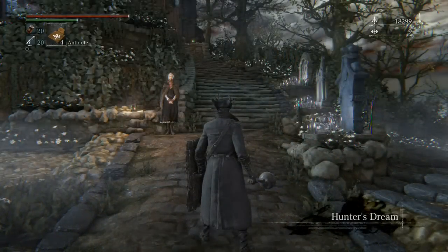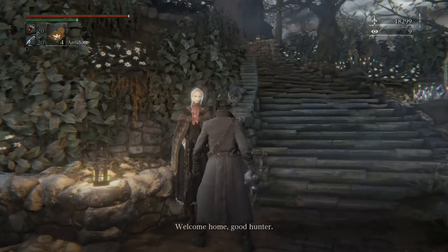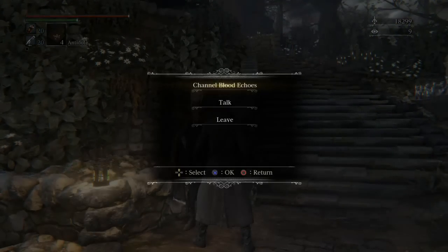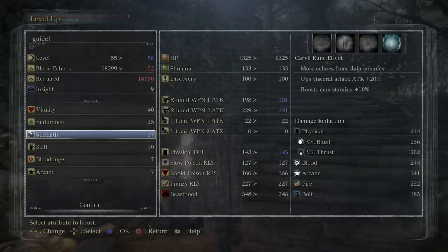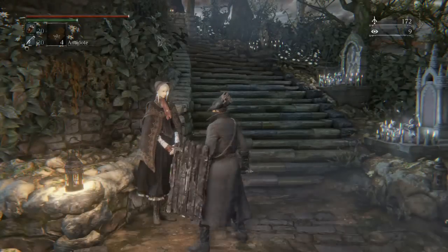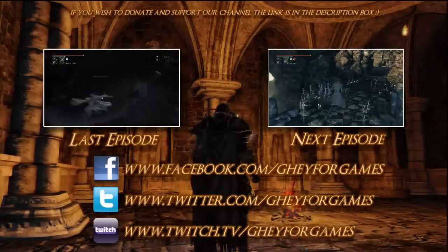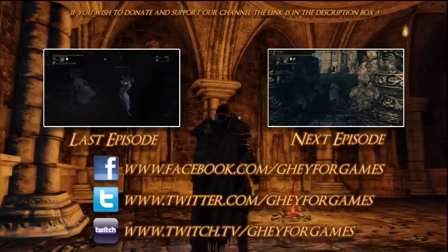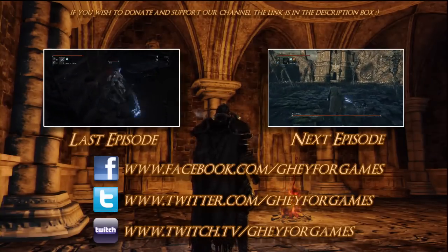And now back to the dream. I think that's pretty much it for this episode, guys. We're just going to see if we can level up with the blood echoes we've got left. Make sure all your weapons are repaired, check your runes and your blood gems too - make sure you're as optimised as possible, just get into the habit of doing that all the time. But that's it for Byrgenwerth, guys. The next episode is Nightmare Frontier - you can click the last episode which was Josefka's Clinic. We'll see you guys in that one.